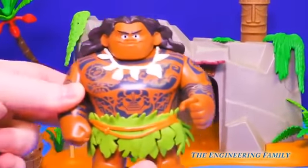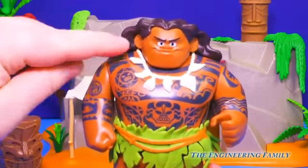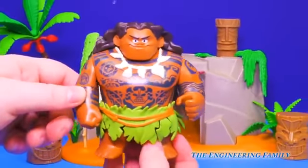He's such a tiny little guy. You can hold him, you can move his arms, and he comes with a shark tooth necklace. And he has lots of tattoos, just like the real Maui.